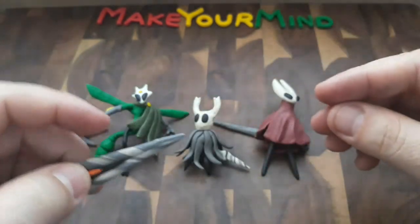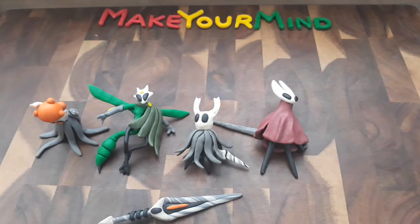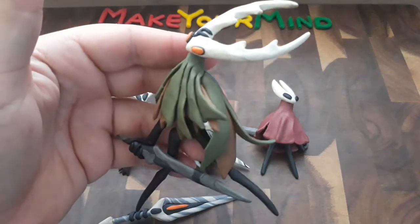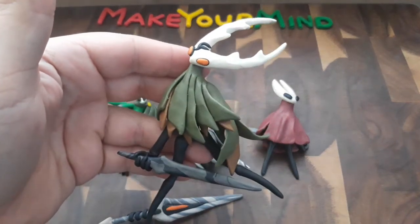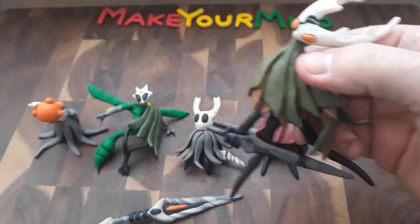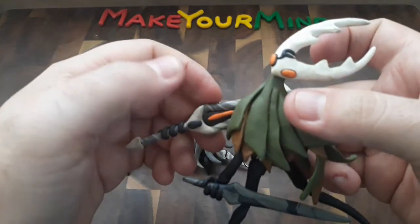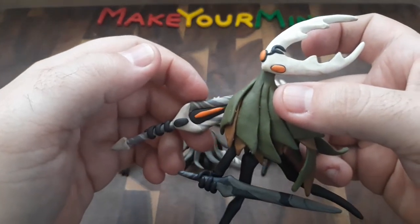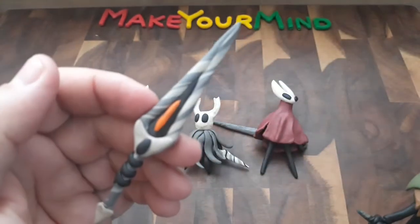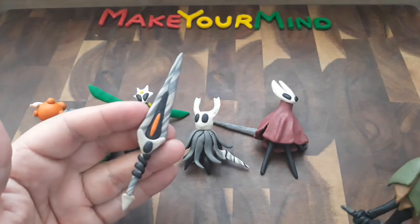But imagine if you pierced this sword into the Corrupted Knight — I have that sculpture sitting right over here. Imagine you're fighting the Hollow Knight, and as you're fighting him, as he's weakening, eventually you pull this nail out, you strike him, and then the Radiance Infection comes out of the Hollow Knight and into the nail.